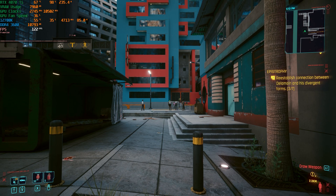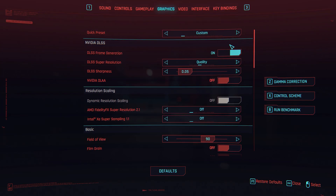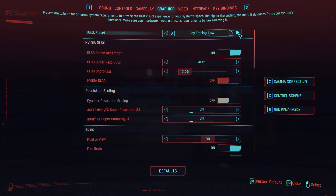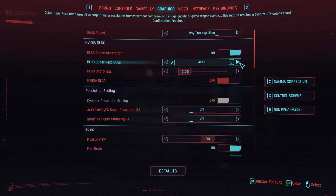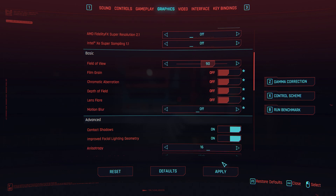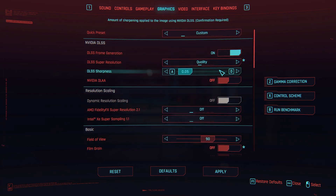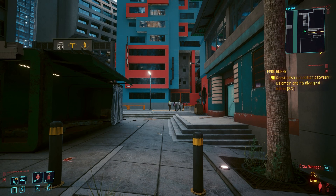I've got the FPS overlay in the top left-hand corner — this is how I usually play the game. Going into settings, I've selected the RT Ultra preset. I've got frame generation enabled, DLSS super resolution forced to quality, and I've disabled film grain, motion blur, and all that. Ray trace lighting is set to ultra and everything is on the ultra preset except for these settings. DLSS super resolution is forced to quality and frame generation is on.